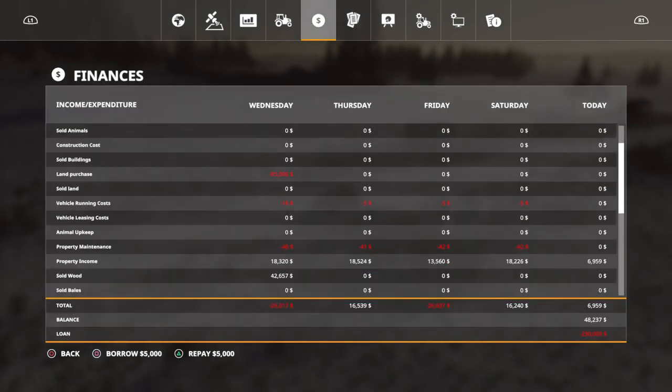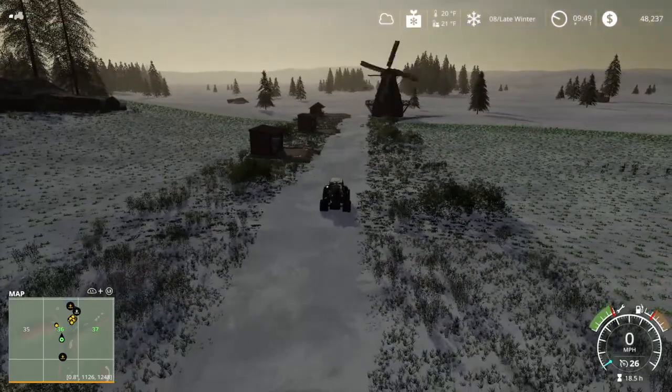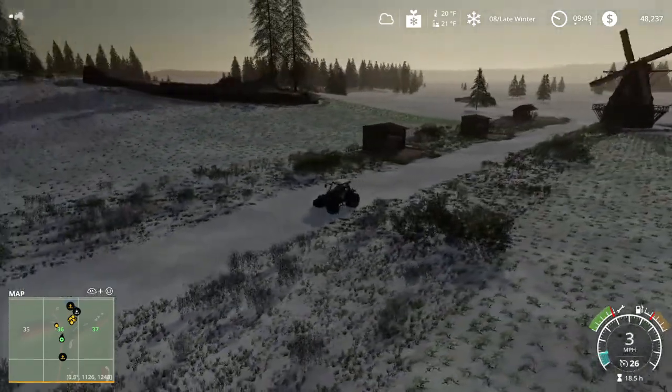I'm going down to property income to show where it's at: 13,560. And 18,320, 18,524 on other days. Friday, that was the day it snowed - snowed at about 6 o'clock in the morning, snowed for three hours, I got two millimeters of snow, and then the windmill blades stopped turning. Because the blades weren't turning, I didn't get any income per hour. I thought that was cool and I wanted to share that with everybody.